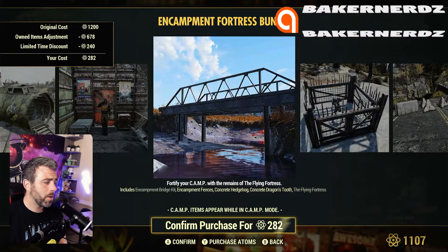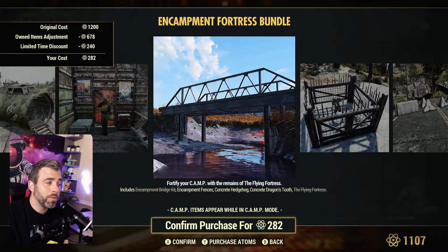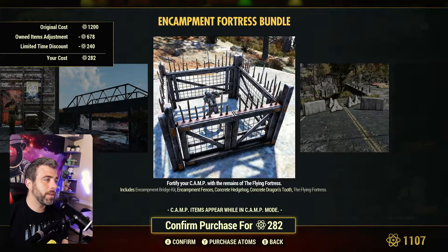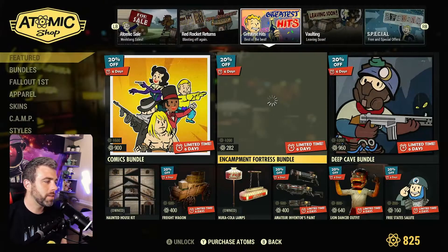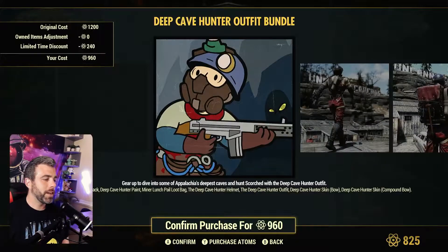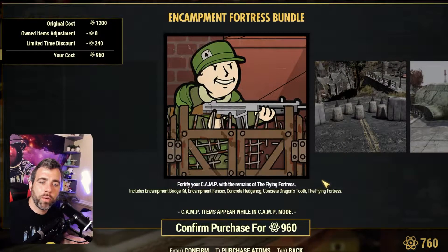The Encampment Fortress bundle — I've bought some of it already, like the Flying Fortress and the bridge kit. Freaking bridges in this game, when those came out I was stoked. You get the encampment fences — I've been waiting on these. I've seen my buddy make a whole base with fences going all the way around. It was only 280 atoms for what I still needed, which is freaking cool. Normally the Encampment Fortress bundle would be 980 atoms on sale, which still isn't a bad price.